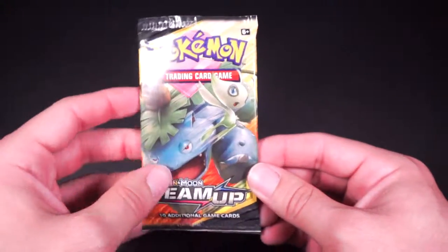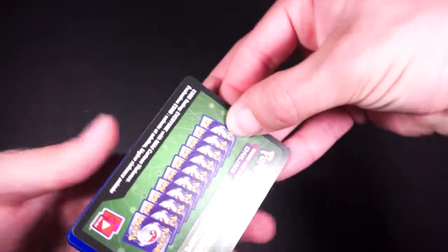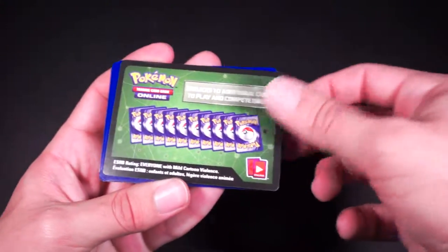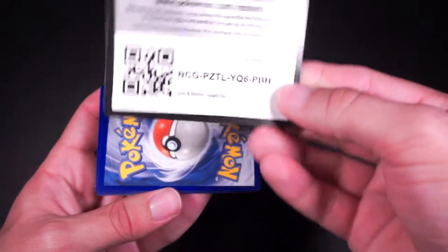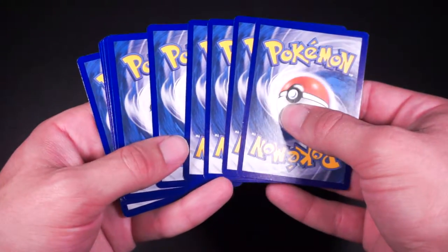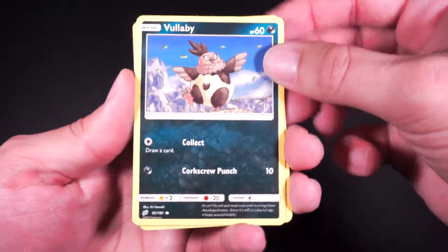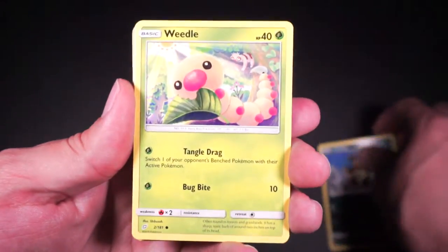Alright, for the first pack I have pre-opened the pack to save time. So here we go. First up is the code card — I'm not sure how many cards in it is anymore; I thought it was like three or four, so we'll try that. If not, the next pack will go that way. So we have Vullaby and Weedle.